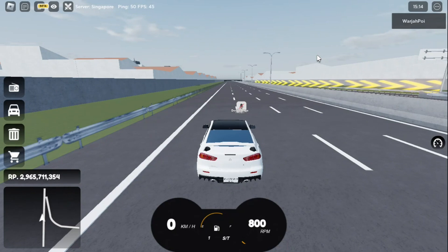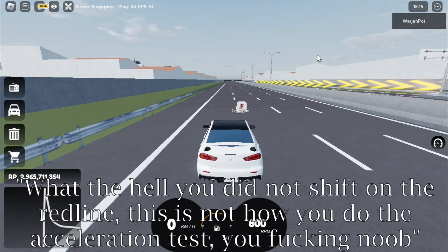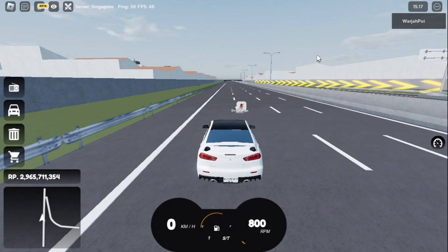Here comes the 0 to 180. The reason it's 180 is because that's the limit since I did not delete the limiter. I will shift at 6,500 RPM, which is the highest horsepower you could get. Don't go to the comments and say I didn't shift on the red line — you shift at the best horsepower point, not the red line. Alright, 3, 2, 1.